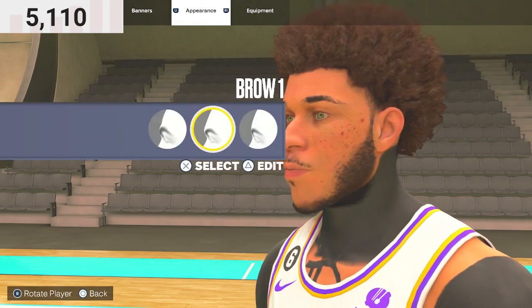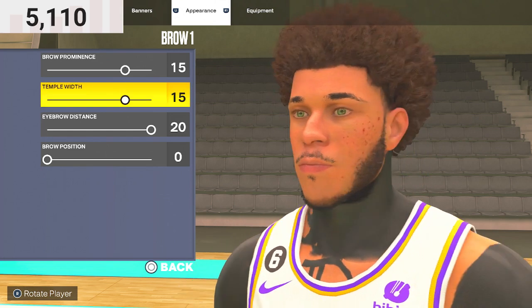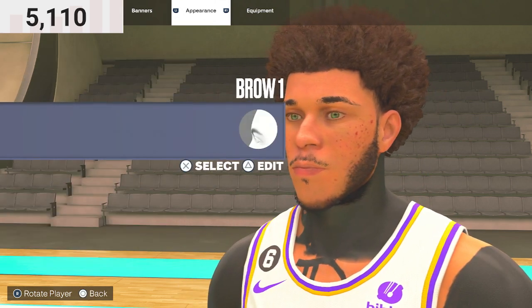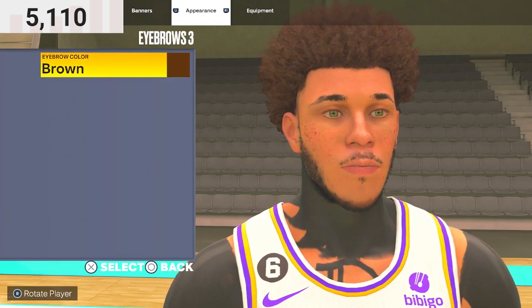Then for the brow, you want to do Brow 1. Brow prominence 15, brow 10, brow 15, eyebrows 20, brow position 0. For the eyebrows, you want to do Eyebrows 3. Eyebrow color: brown.